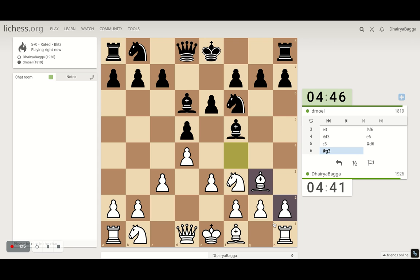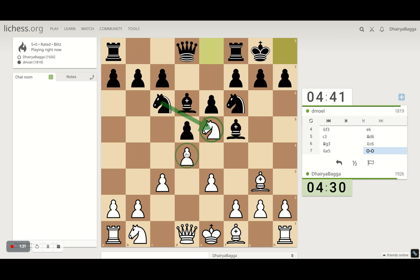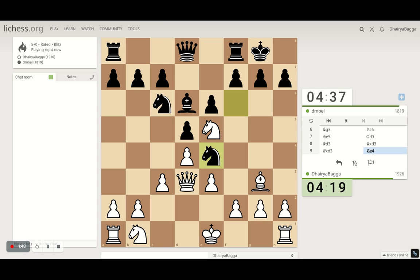If he takes now, that loses control of the h-file and I can attack better. He doesn't take, so one option is to take the knight — the knight here is very active and controls a lot of squares. If the knight captures there's a fork the opponent can fall into. I can proceed with my bishop attacking his bishop, he has to take, I take back, and now the knight comes in.